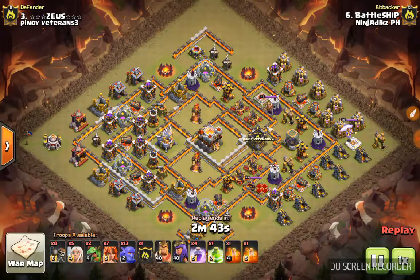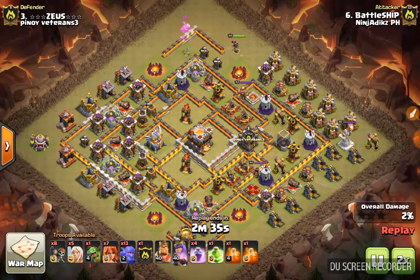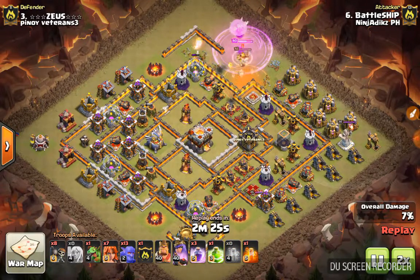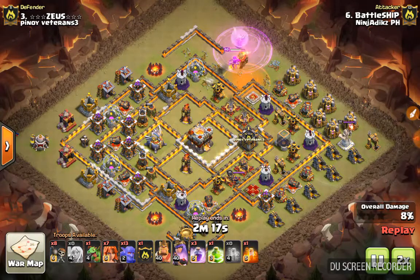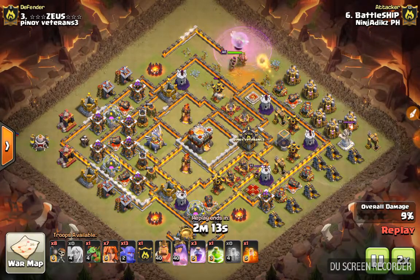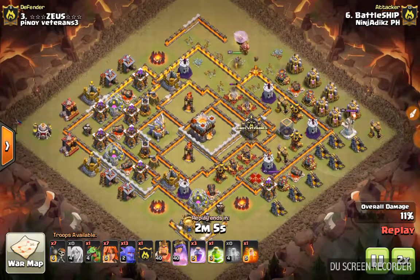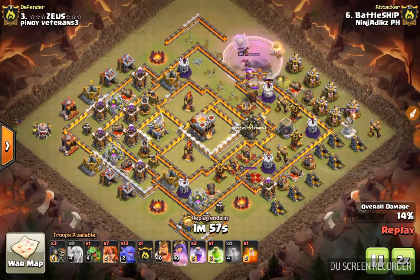This one right here is a really good percentage by Battleship — really good attack. One thing I hate about this is how the AI controls the queen. She does her own thing most of the time. When I do a queen walk, I used to be able to anticipate what she does, but now it's like she's way stupider than she used to be — it's way different.